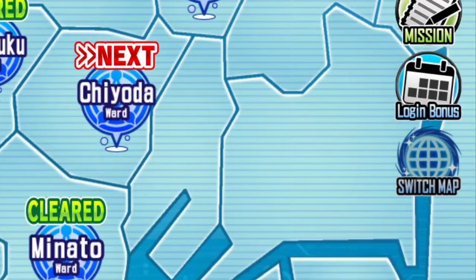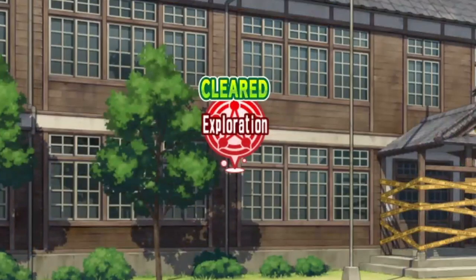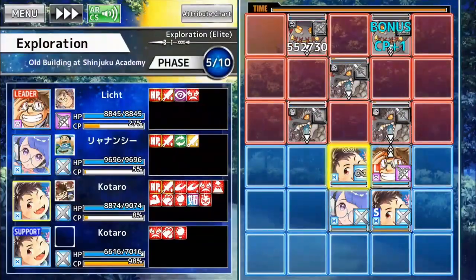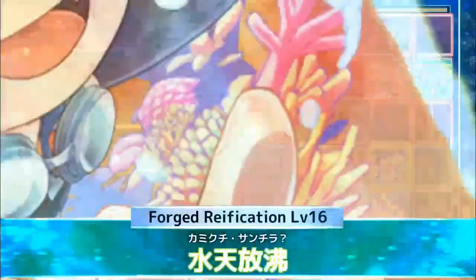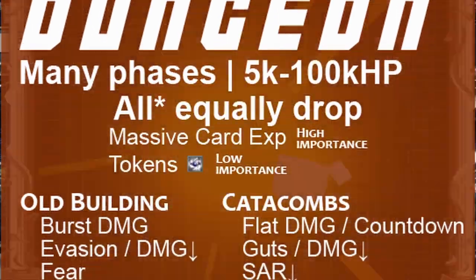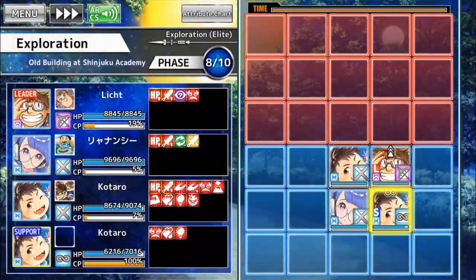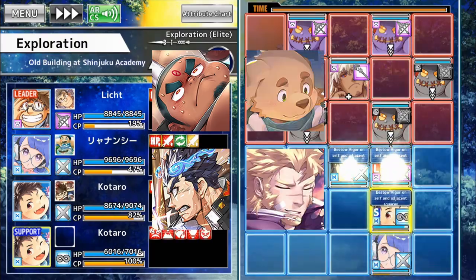Dungeon quests are playable once a day and reward massive card EXP to your team members. You can also get tokens from here too, but you don't need to worry about those. Since these aren't farmable, resource optimization completely eclipses the need for speed. Any unit that can bring a booster for card EXP can be considered good, though those that can help reliably clear faster are obviously better. Anyone that can boost token drop rate is nice to have too, but always comes second to card EXP boosters.